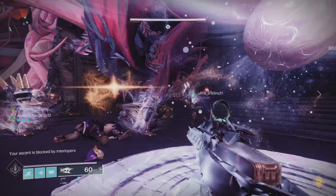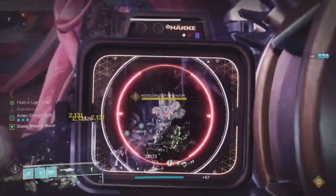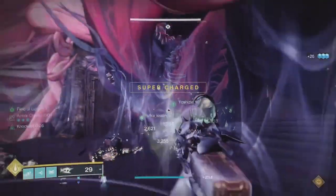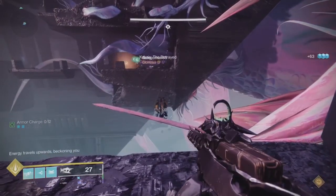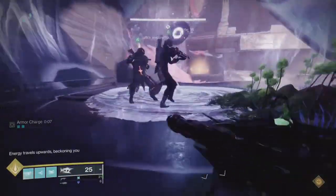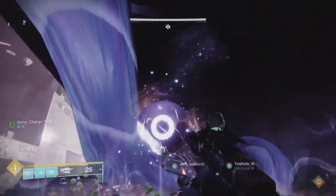Once the runners for the light source and dark source call out that their side is complete — 'dark source is complete, feel free to spam the dark buff on your side' — the same goes for the light runner: 'light source is complete, feel free to spam the buff and kill the immune enemies.' I'll explain more about immune enemies when I cover ad clearing in part two.